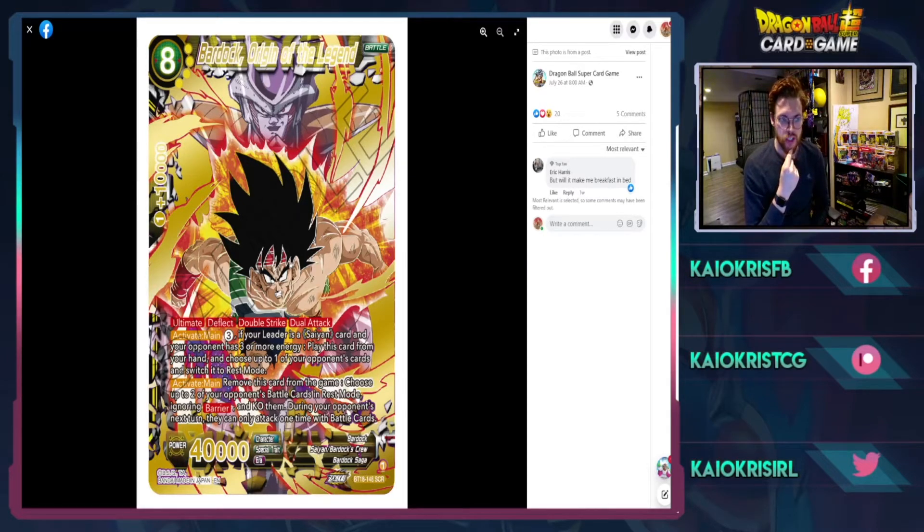First up is Bardock: Origin of the Legend — an eight-drop, 1K combo, ultimate, deflect, double strike, dual attack, yellow. Activate main: for three colorless, if your leader is a Saiyan card and your opponent has three or more energy, play this card from your hand. This card is very good — the fact that it can be played in any Saiyan deck gives you so much viability. When this card is played, you choose two opponent's cards and switch them to rest mode, so you can tap down a unison or an energy.